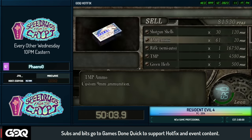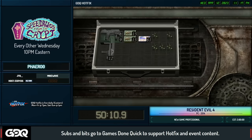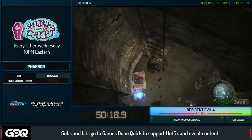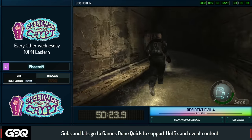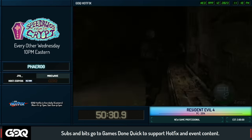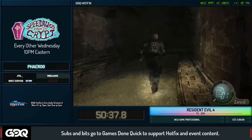We're getting the classic Striker shotgun here, and being introduced to the most iconic glitch in this game — maybe the most iconic glitch in all of RE speedrunning. They actually reference it in the remake with the Striker charm. It's called the Ditman glitch, also known as the Striker glitch. We get the Striker shotgun, sell the sniper, and the way the glitch works is: you aim the Striker and before the laser sight comes up you open your inventory and equip a different weapon.